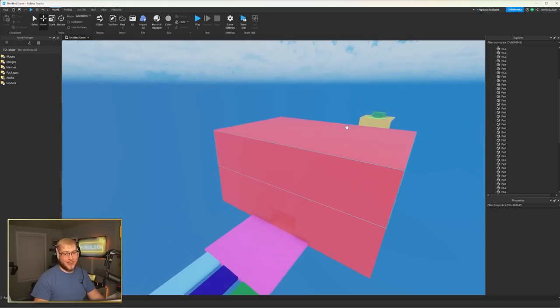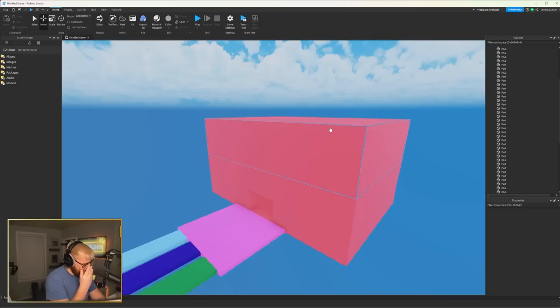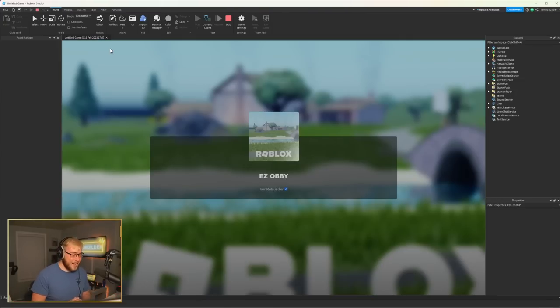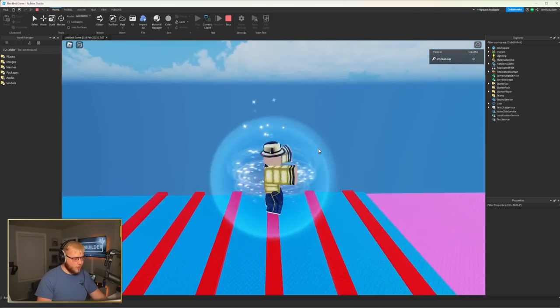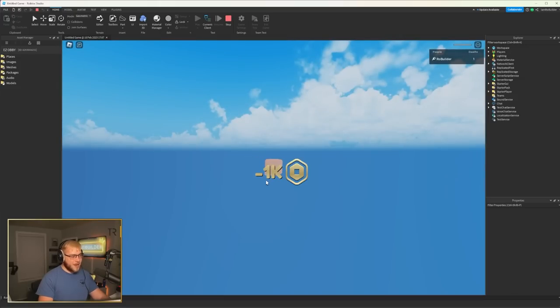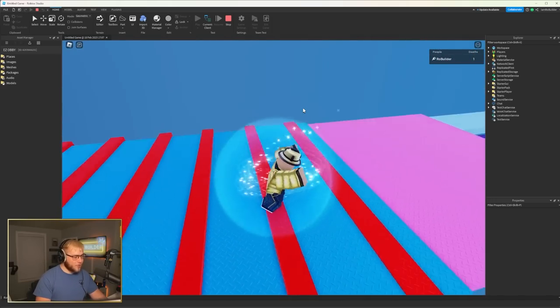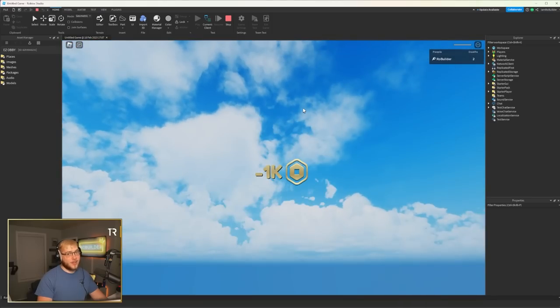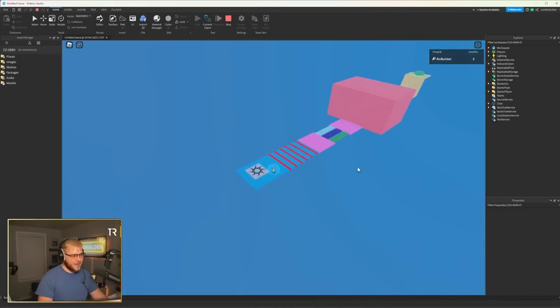Now that the super easy obstacle course is done, we're gonna hit up Kirsten and make her play it. Quick shout out to Robo Crafter — he helped script things up. I'll show a little bit: you jump over the red kill bricks, but near the end it changes — you actually have to jump onto the kill brick and then over. If you don't, you die, minus 1K pops up, and you respawn at the beginning. The transparent path is at 0.99 transparency and there's a death counter at the top.